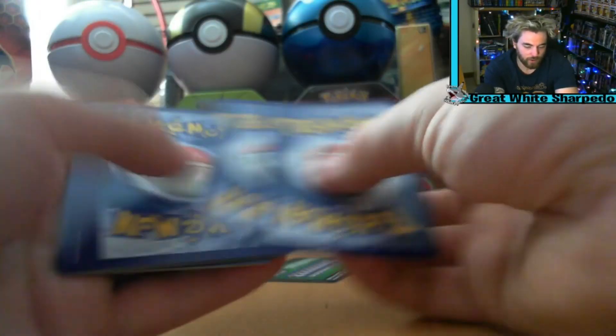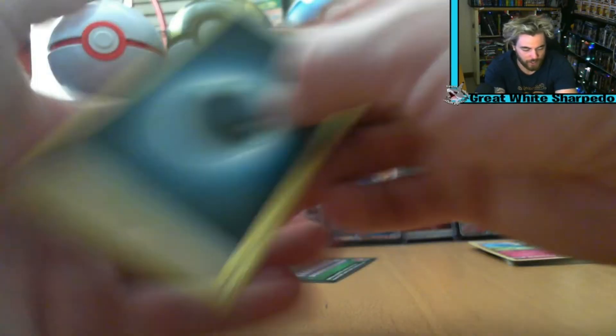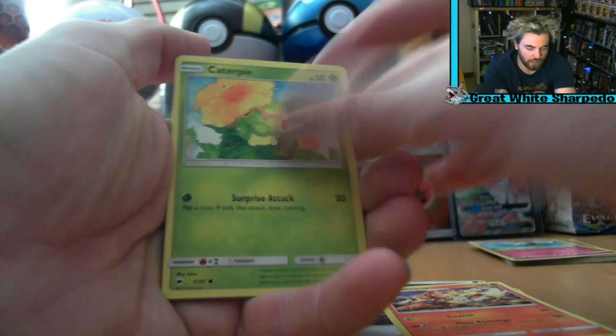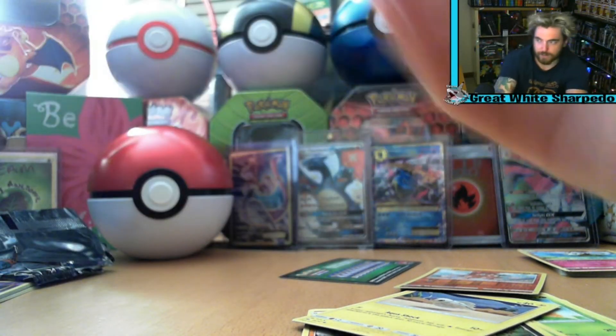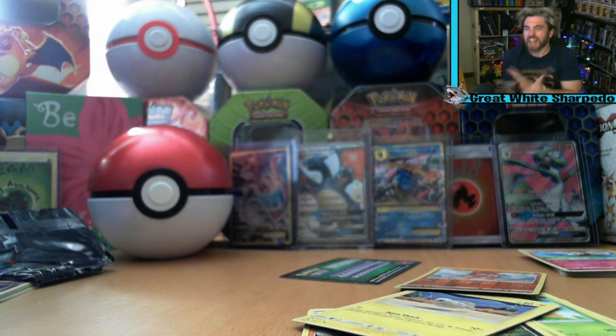So we're gonna get nothing. Awesome. Four to the front. Hopefully we can get... I don't know, who cares? It's gonna be rubbish. Mount Lanakila, Komala, Sandygast, Caterpie, Lady Bar, Inkay, Crabrawler, Turtonator, Mudbray. And... oh. Absolute die. A horrible death. You transvestite fish — that's what I reckon. And I missed the bin, it's all over the floor. That sucked.